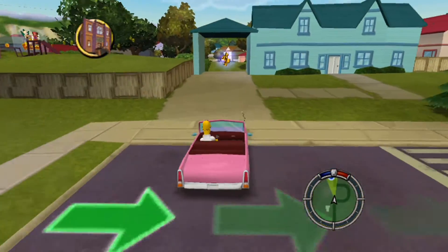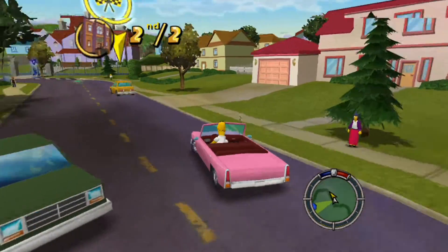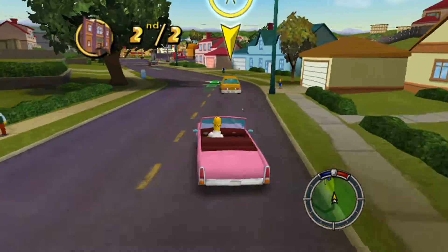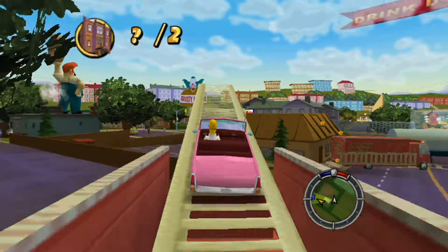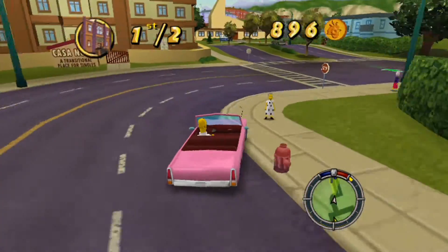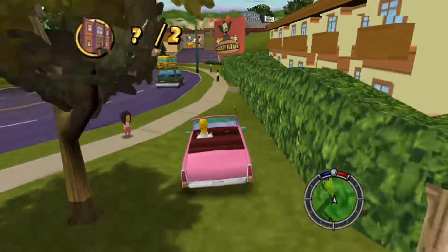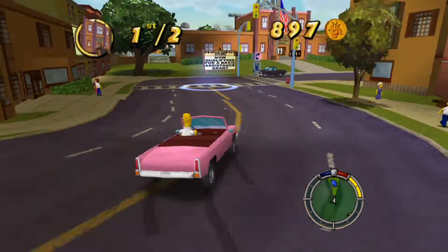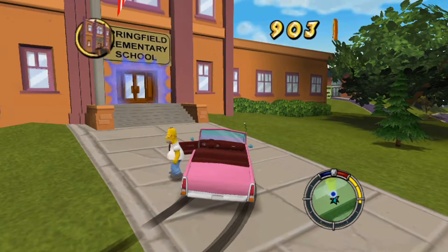Great start - smashing into that bus, way to ignore the speed limit. This is very easy. There are going to be a lot of missions like this, also timed missions and everything else. You don't really have to take the shortcuts, but I'll show you this shortcut as well. And there we go, we absolutely destroyed Principal Skinner.